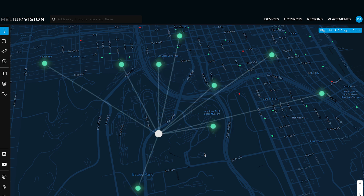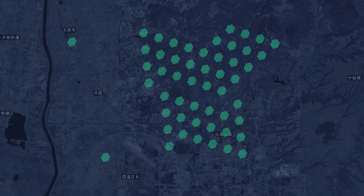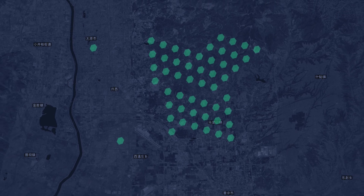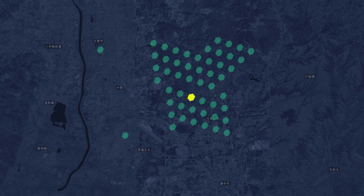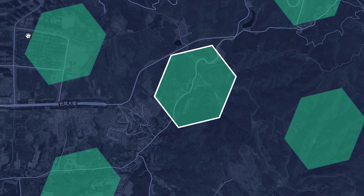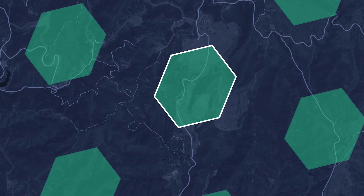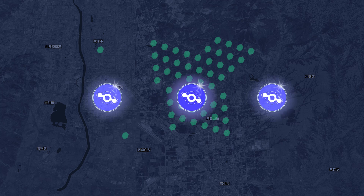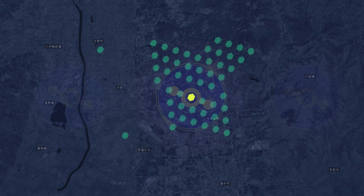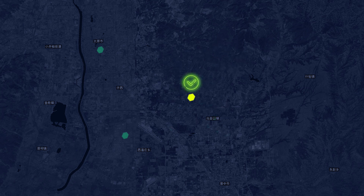It will mainly help to tackle two issues. Number one: spoofing. You might have heard previously that users were hacking the network by purchasing many miners and then placing them in one location, but on the Helium Explorer they were allocating them to different hexes. The reason they did this was to place the miner location in profitable spaces without having to physically set up a miner in that hex. This resulted in some miners earning insane amounts of rewards. The update will assist to verify that hotspots are where they claim and penalize any hotspots that provide inaccurate locations.